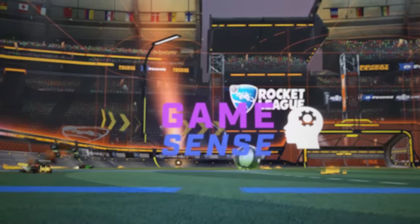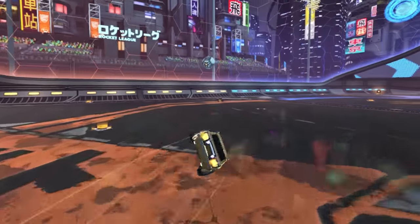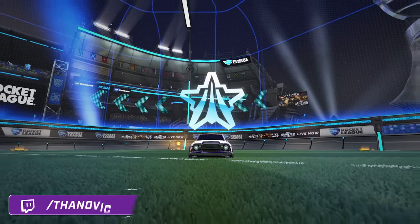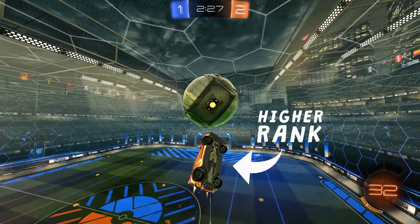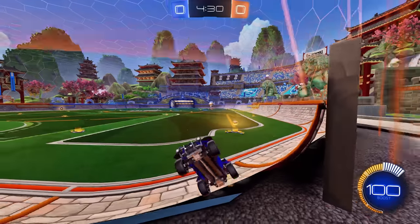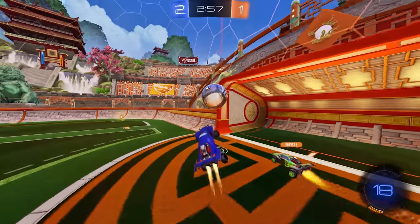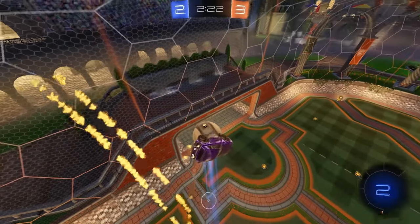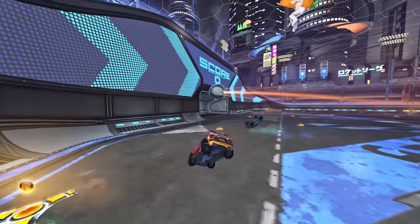Next up is Game Sense. Game Sense is always a little bit tricky to break down because the players we often idolize are playing at a much higher level and have to keep in mind different things. Your Platinum opponents aren't going to be able to air dribble from their backboard and carry the ball the entire length of the field, whereas higher ranks can, and so for each rank you will have to adapt. One of the big things to take away from Zen's playstyle is that he is a phenomenal passing player. There are many times where he could just take the ball himself, but instead he understands where his teammates are and looks to play the ball into space for them to make a play. He enables his teammates and puts them in a position to have a better chance of scoring than he would have.